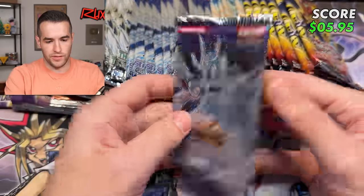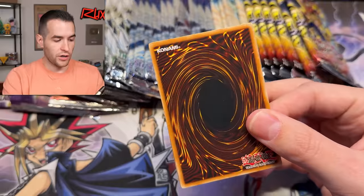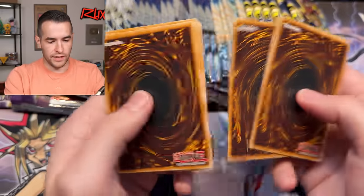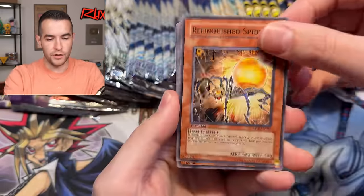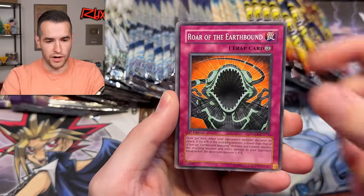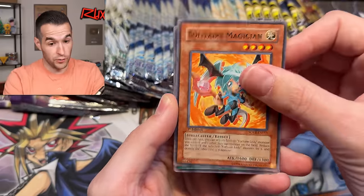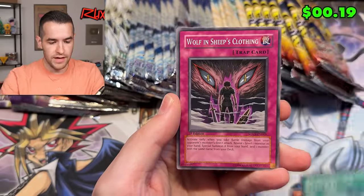Stardust Overdrive, then we'll do Ancient Prophecy. Got to whittle down these Stardust Overdrive as we go. There are a lot of great cards in here though, I just want to even out the packs. Relinquished Spider — there's got to be a pretty long video because we have 50 packs to open. Quick Draw Synchron, War of the Earth, Roar of the Earthbound, Spider Egg, Shine Palace, Wolf in Sheep's Clothing.